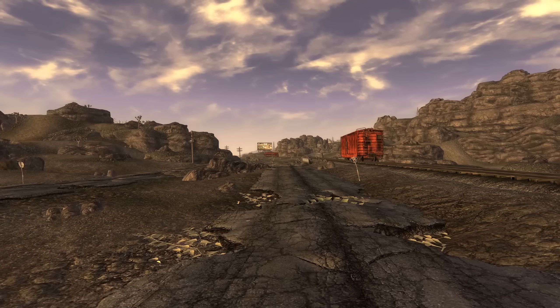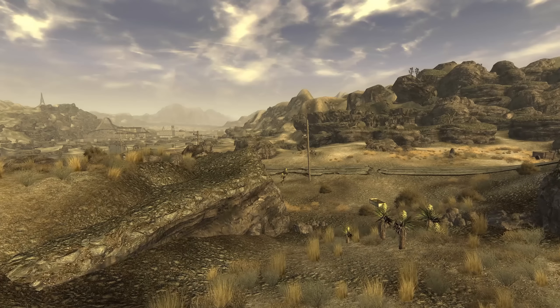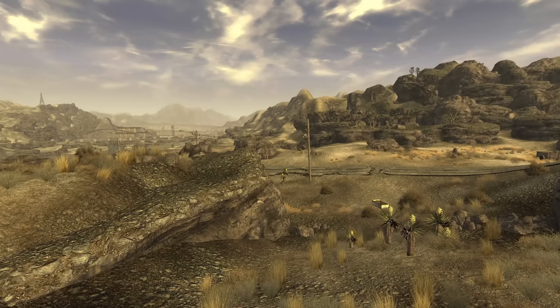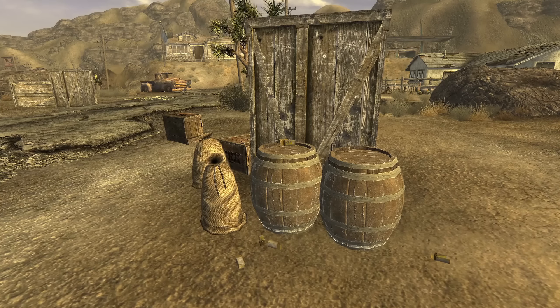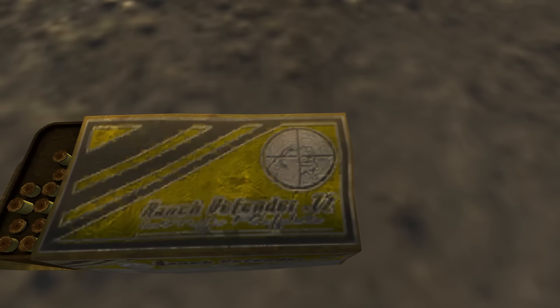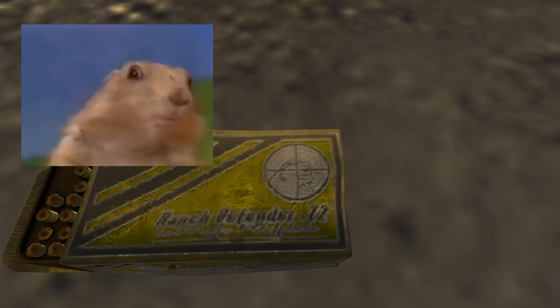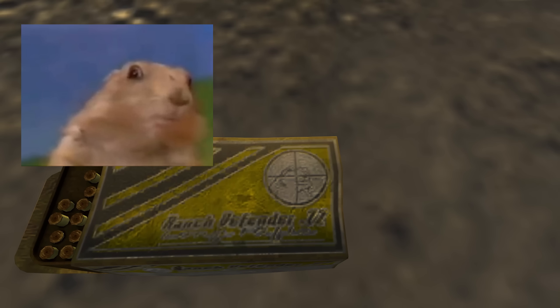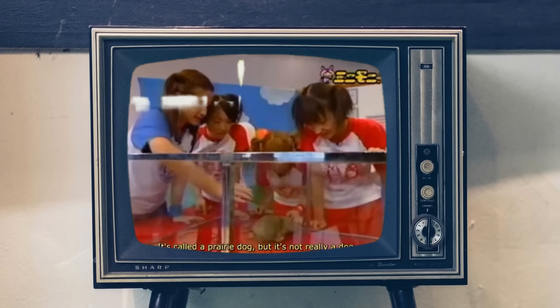Thank you to Batspit from TikTok for suggesting this one. In Fallout New Vegas, we can find a lot of different ammo types — some large, some small, and some even have late 2000s memes on them. If you come across a box of .22 LR ammo in New Vegas and look closely at the label, you may notice a crosshair fixed on a familiar face — the dramatic chipmunk. It seems whoever made this texture was either a fan of the meme or really hated it, as we see the prairie dog from the viral video is a target in this art. The meme originally came from a Japanese show called Hello Morning, where the hosts interact with a prairie dog and he performs his famous bit.